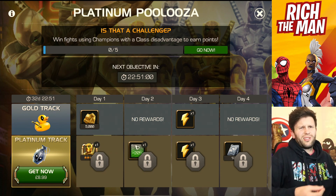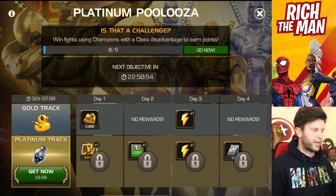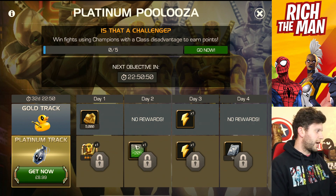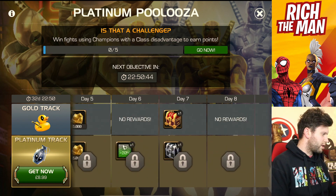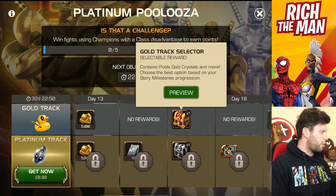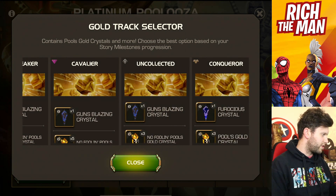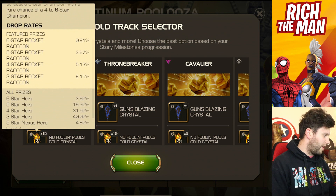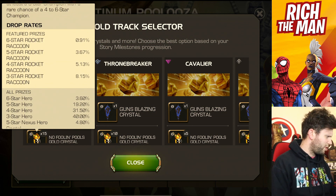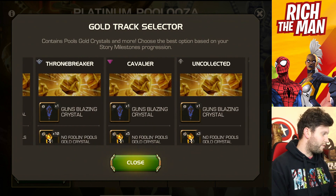The first thing that's gone live is a Platinum Palooza event. It's kind of like the holiday sunglasses type event, where you basically do things throughout the game. Right now it is 'Is That a Challenge?' - win fights using champions with class disadvantage to earn points. Points mean prizes, because if you are non-spending like myself, you're going to be looking towards getting right to the very end and getting some of these gold track selectors. These gold track selectors have things like Guns Blazing crystals for different types of progressions. For Paragon, you can get yourself Nexus Crystals, which are super spicy and fun. There's a 0.9% chance of potentially getting a Rocket, and also 3.6% at something else. So those crystals look pretty fun.